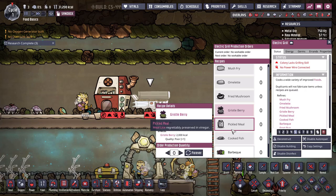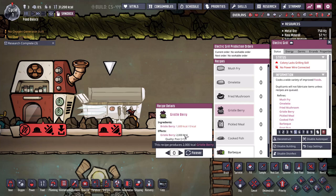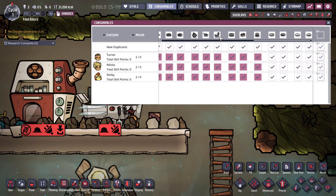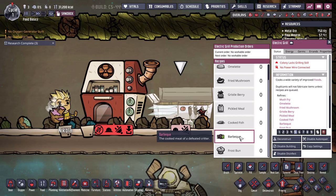The electric grill is the first point where you can start getting real use out of cooking. You can see the exchange rates: if you use a bristleberry, you provide 1,600 calories and it outputs 2,000 calories — increasing the calories from one berry by about 25%. Plus it raises the quality of the food, so cooking is definitely very useful. A colony of around 15 dupes will usually have one dedicated cook. You can also limit what your dupes eat by disabling raw foods in the Consumables menu.